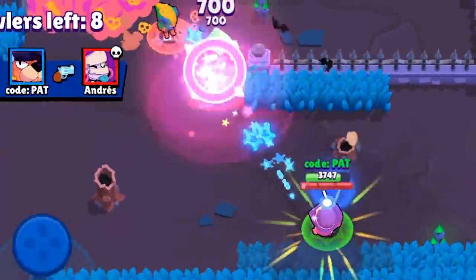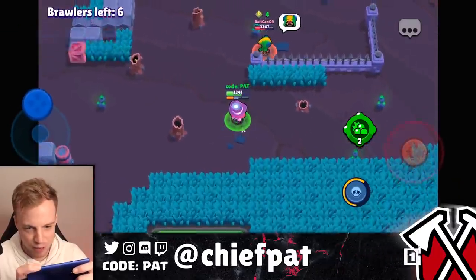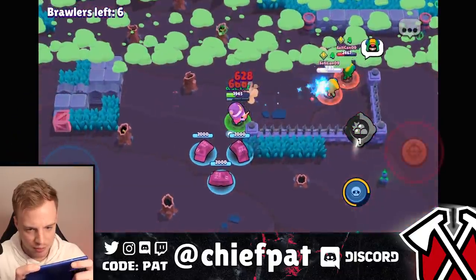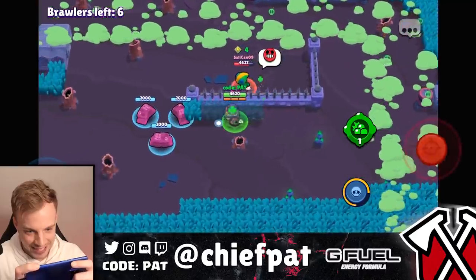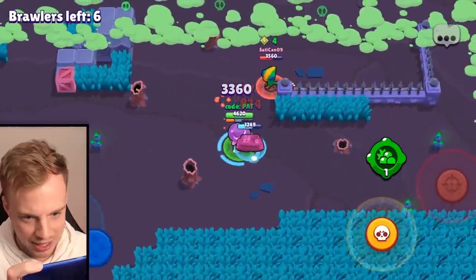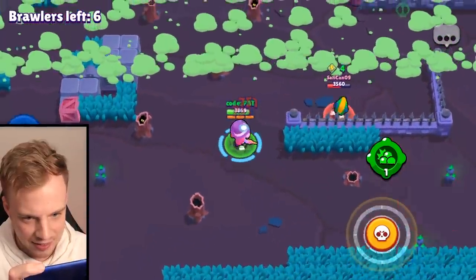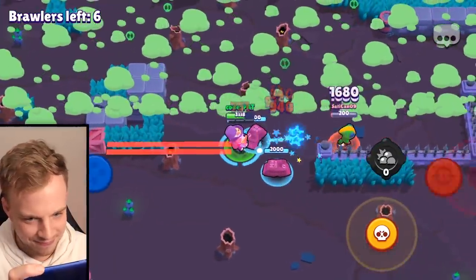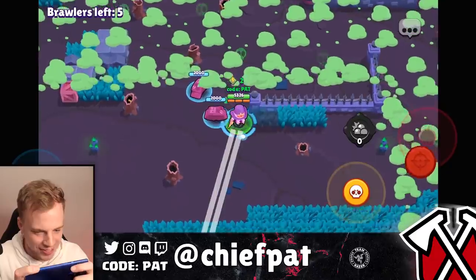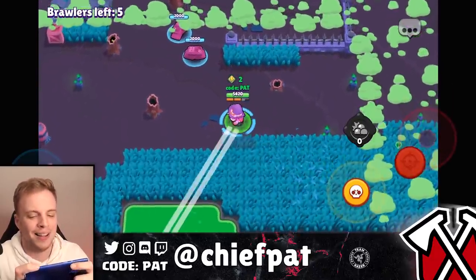I'm going to go ahead and drop our super. Leon going to blow up that Mortis with a little bit of a chief pad assist. That was a little scary. No one duels this Colonel Ruffs skin and ends up alive after it.